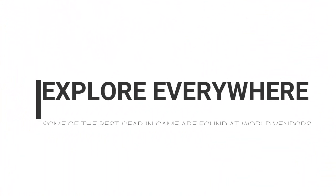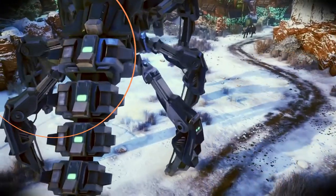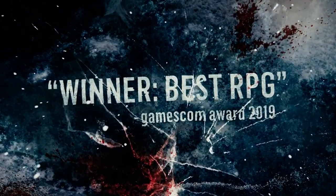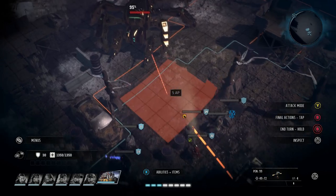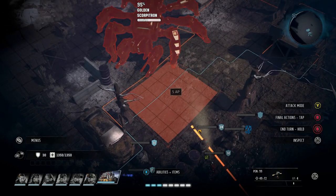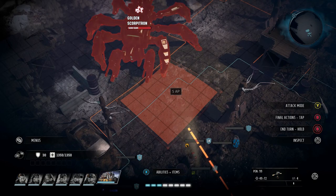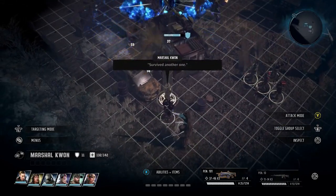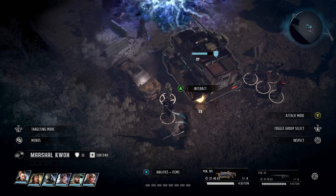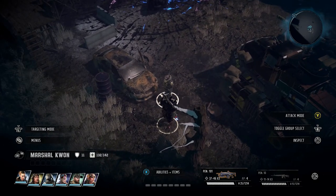Don't be afraid to explore. Some of the best items in this game can be found pretty much as soon as you've got your Kodiak. Create a save file so you're not going to ruin anything, and go out and have a little adventure. Odds are you'll find something that will definitely help out your team, and even if you don't, the fighting alone will get you some resources, gear, and XP.